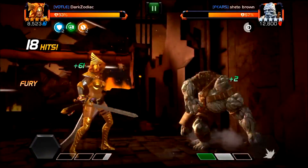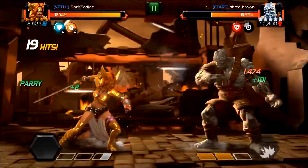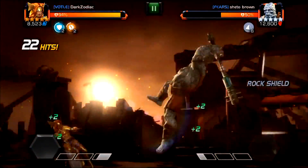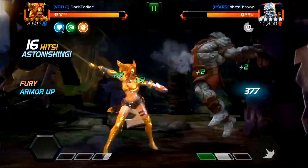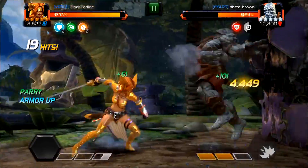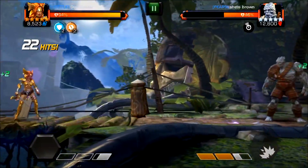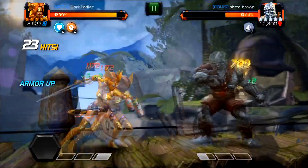Now we're going to look at Special 2. The SP2 is way easier — you just dodge back a couple times and avoid the big giant bat. Nothing to it, it's very easy. Definitely try to push him to SP2 if you can. There you go, simple.